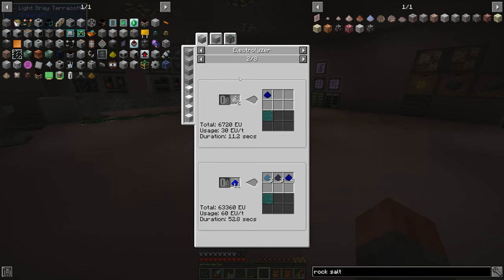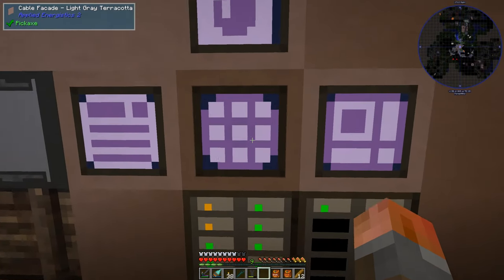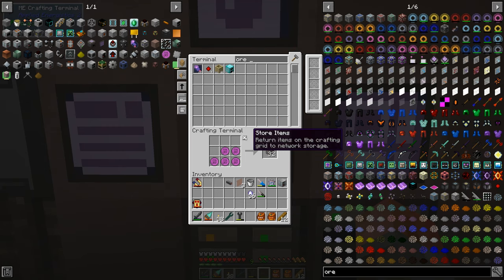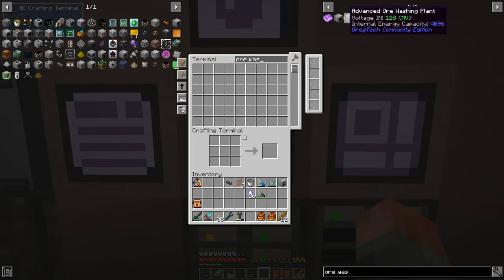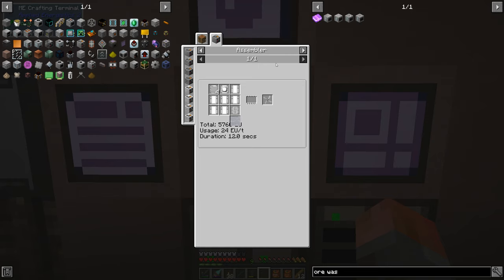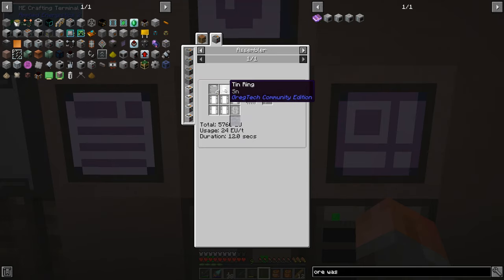So all we need to do is build those particular machines. Let's look at the ore washing plant — it's probably going to require a pump, and I hate crafting pumps. Have a look: it requires a motor, and it still requires rotors. I hate rotors — the default recipe requires a hammer, a file, a screwdriver, and screws. We can go with assemblers to make them instead. I just hate this recipe because you have to keep basically filling these up and repairing them.